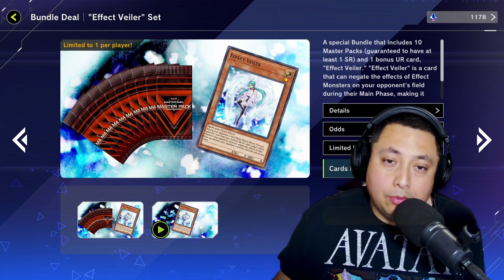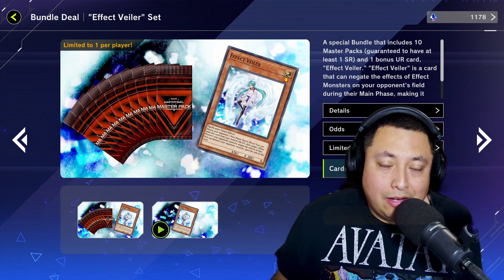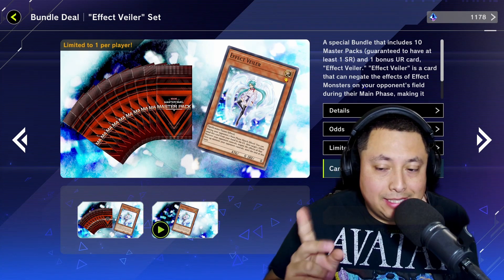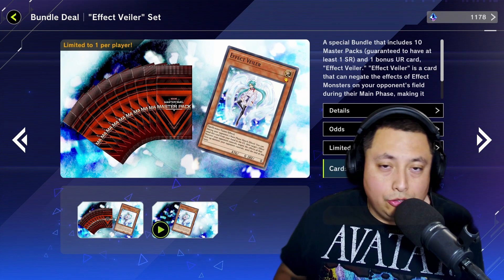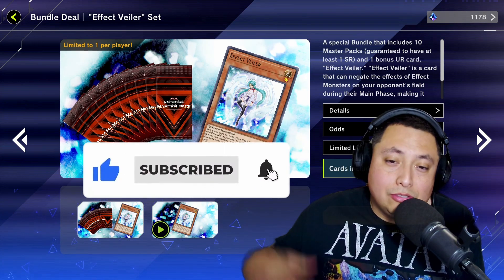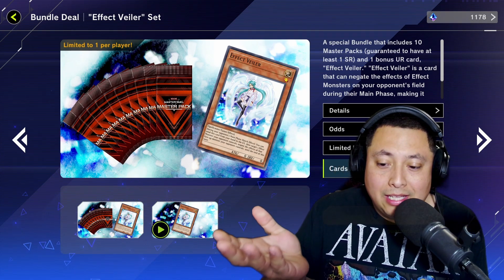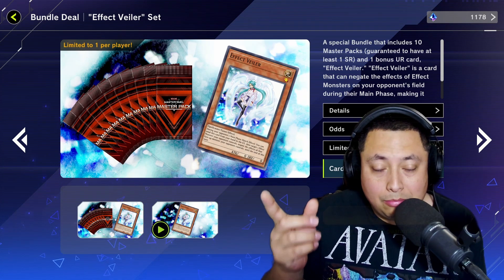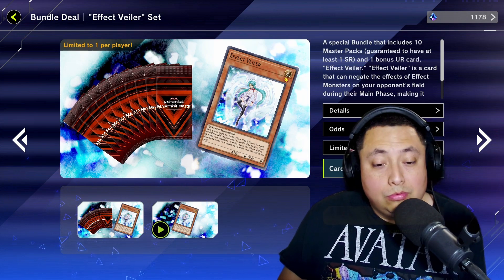What is up maniacs, welcome back to the channel, I hope everybody's having a great one. Today we're going to be opening up the Effect Veiler set bundle deal in Yu-Gi-Oh Master Duel. Of course we get the Effect Veiler and 10 packs, so we're going to see if we can get some ultra rares out of those 10 packs. If you guys are new to the channel, don't forget to subscribe and help me reach my goal of 10,000 subscribers. Make sure to slap that like button if you enjoyed the video and leave a comment down below letting me know if you enjoy that they put out these packs — honestly it's super good, a lot of these cards are staples. Even with the 10 packs you get your chance to get some ultra rares, so let's hop right into it.